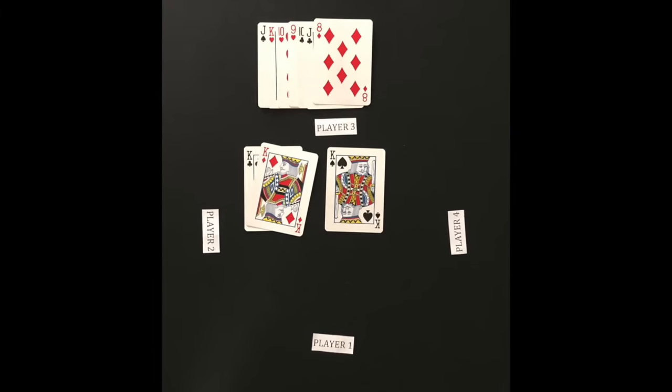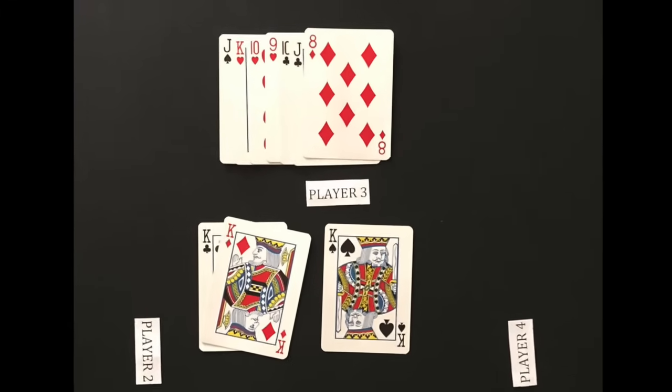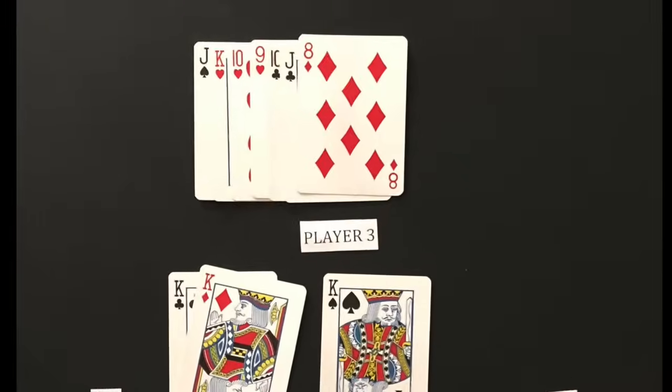The object of the game is to avoid being the last player with cards. The last player with cards is the Duroc, which means fool, and will have to deal the next game.